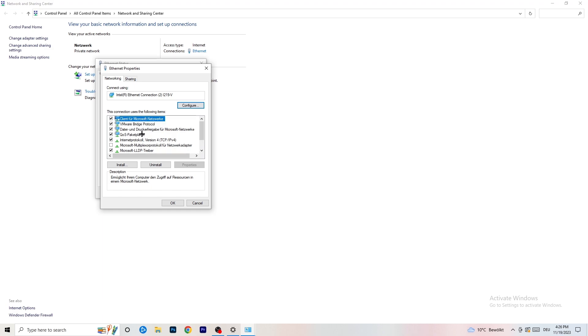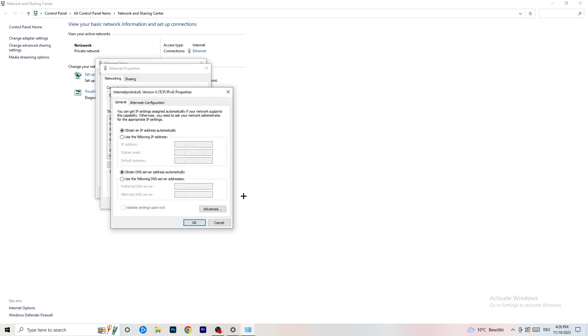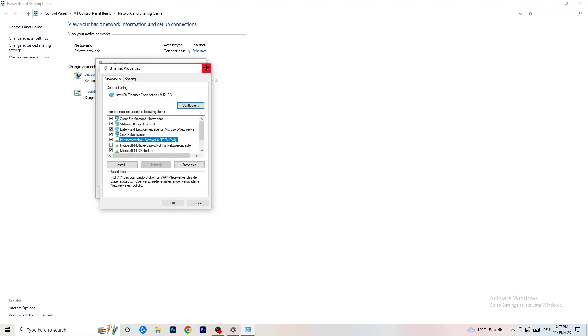Scroll down in the Properties list to 'Internet Protocol Version 4' and open it. Select 'Use the following DNS server addresses' and enable it. In the Preferred DNS server field, type 8.8.8.8. For your own DNS server address, you'll need to Google it — just search for your DNS server address, type it in, then click Apply and OK.